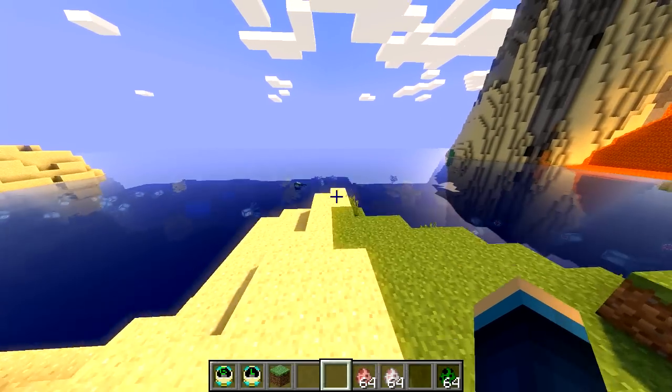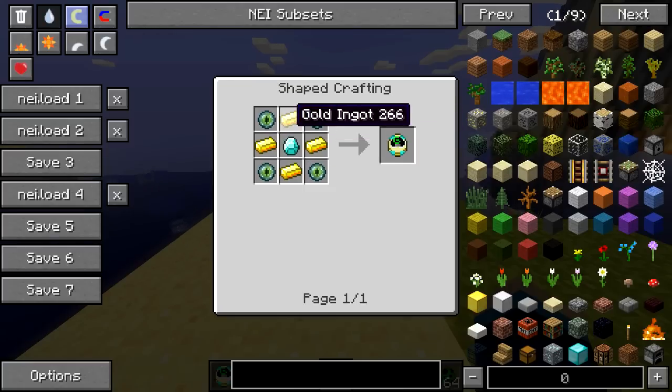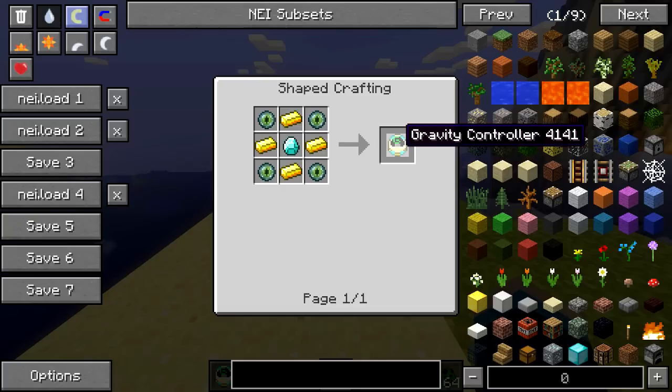Now we're going to move on to the more fun gravity controller item, which is simply called the Gravity Controller. This one is crafted again with four gold ingots and a diamond in the centre. But instead of using ender pearls, we're going to need Eyes of Ender, which is a bit of an upgrade. These are quite difficult to obtain, so you're going to have to get four of these, and then you can craft the slightly upgraded version, which is simply called the Gravity Controller.